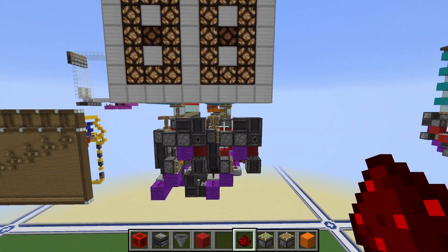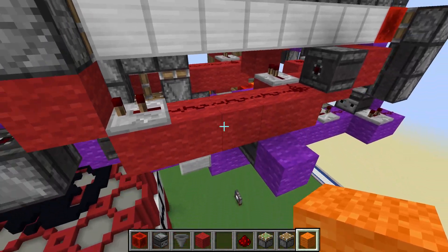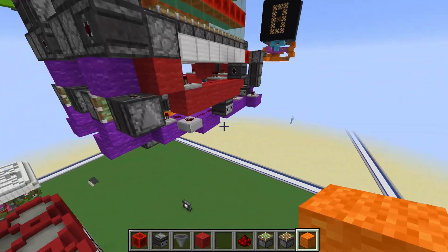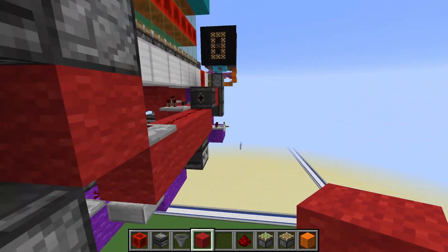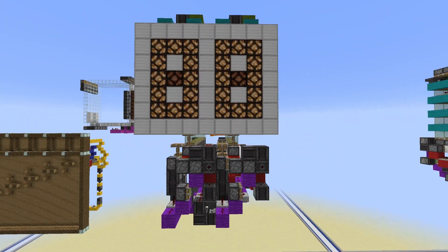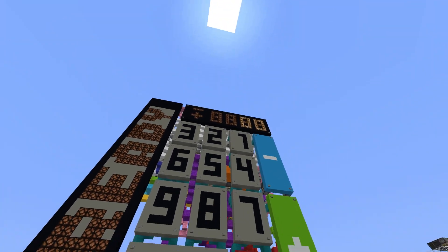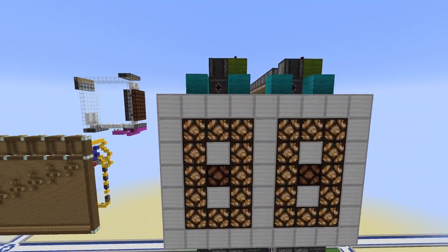If everything is done correctly, put two observers going into each of the lines. Adding one adds one, subtracting one goes to zero. Testing the carry: subtract one more and we should get 99 - then add one more and we get two zeros. That's it! I hope you enjoyed this tutorial on how to make the best seven-segment display. You can use this in a timer or a calculator, which is what I first wanted to use it for. I hope you enjoyed it and I'll see you in the next video.